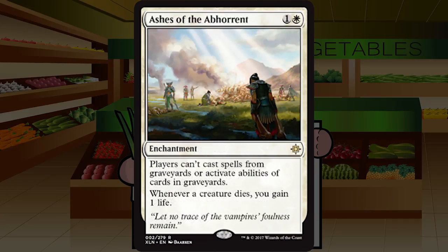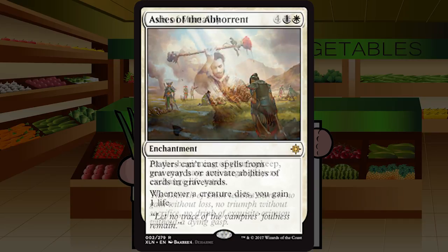Up next is Ashes of the Abhorrent — one and a white for an enchantment at rare. Players can't cast spells from graveyards or activate abilities of cards in graveyards; whenever a creature dies you gain one life. This is our first F of the set. It's obviously meant for constructed — it screws up embalm, eternalize, flashback, and all the good stuff in legacy and modern. In limited it just doesn't do anything. Stone solid F.